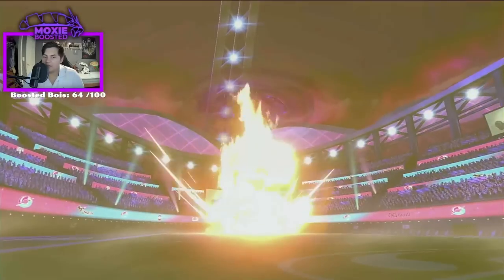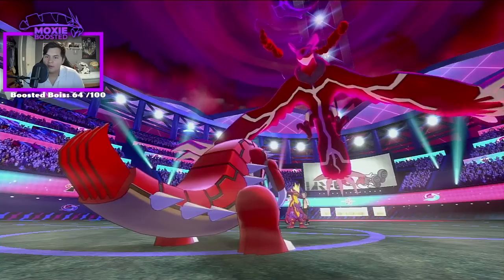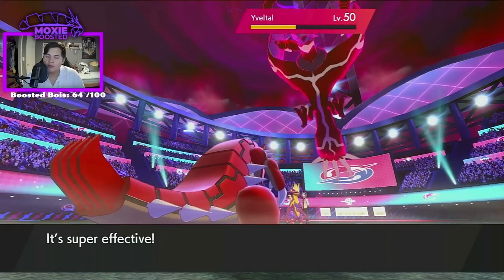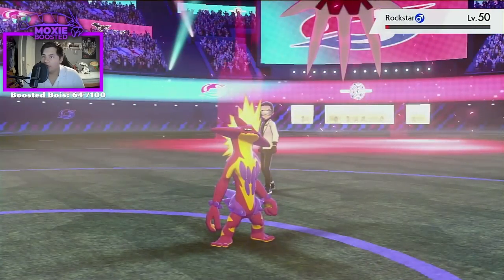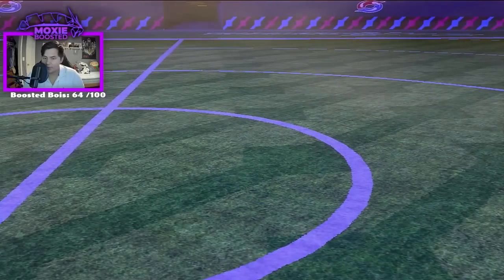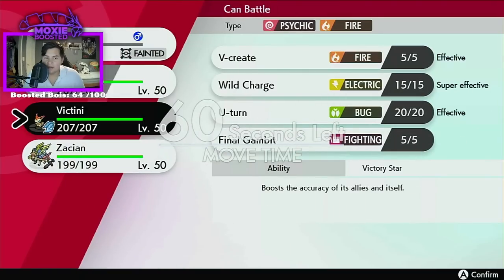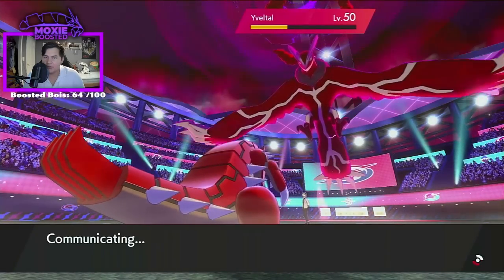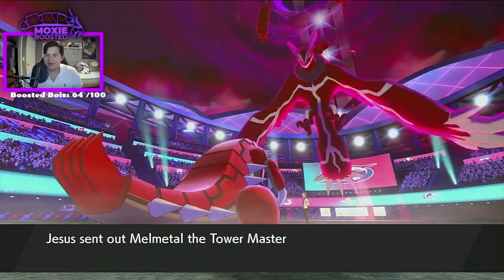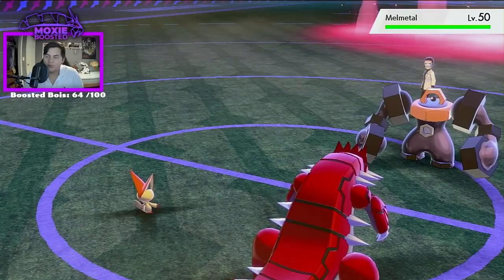No Life Orb — okay. Might be Weakness Policy, might lose from this, we'll find out soon. It is Life Orb — okay, we're good. Connect the Stone Edge, thank you. That's in range of a lot. There is one correct answer on how to deal with this Yveltal — the media doesn't want you to know about it. I might not outspeed it though, that's the issue. I kind of want to get a thumbnail so maybe I'll do something else.